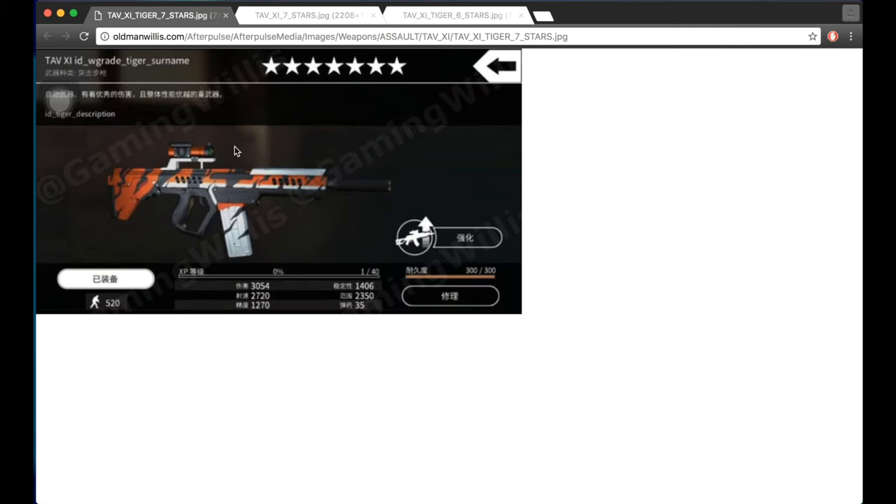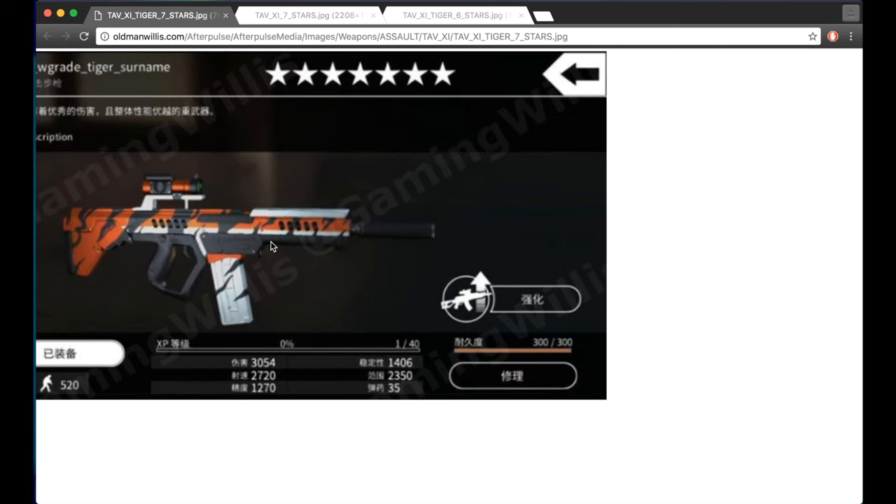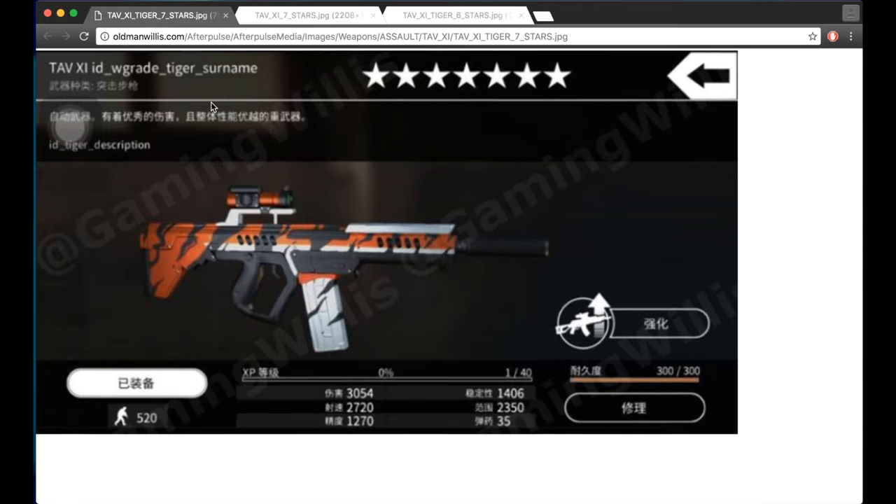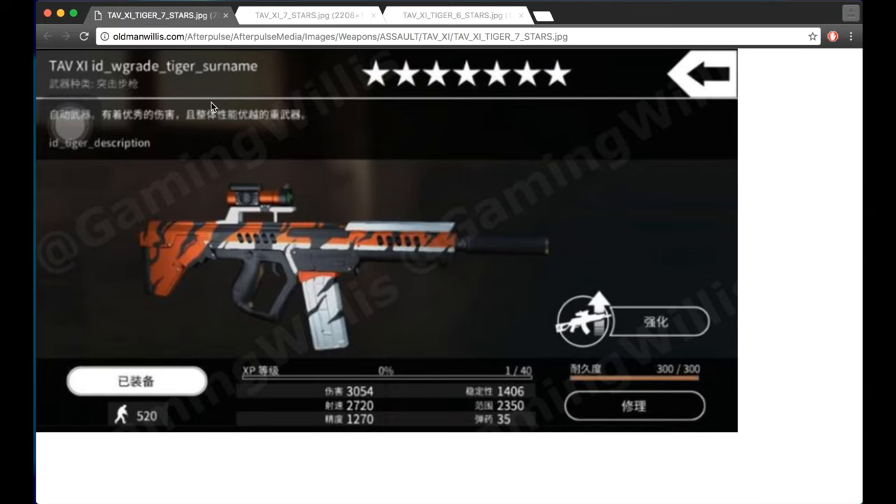Overall, I think it's worth building the TAB XI Tiger — there's really no reason not to. The only question is how it will compare to other weapons like the 500 AG, 10 CQR, 2000, or other assault rifles. But compared to every weapon, you get the point.